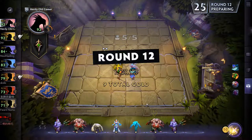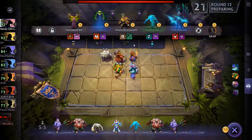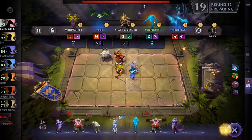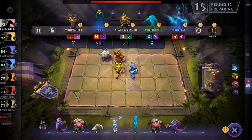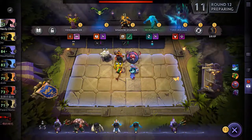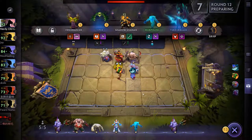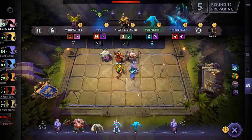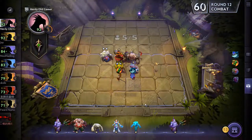I wonder if it's better to have Pudge in there — I think it is, let's sell you. We'll get Morfling and Venomancer after the round starts. And next round we'll level up.